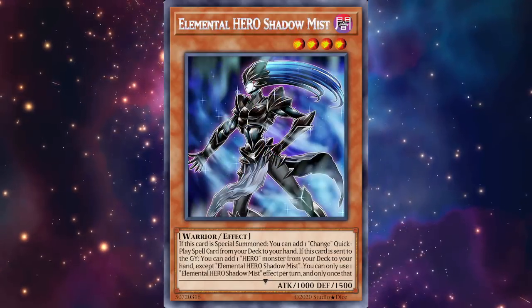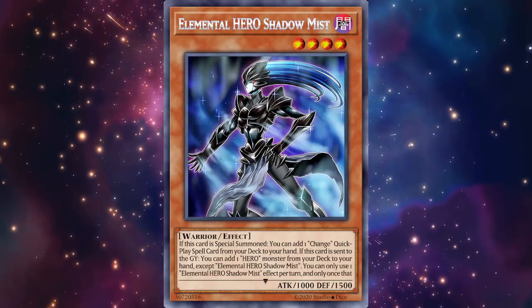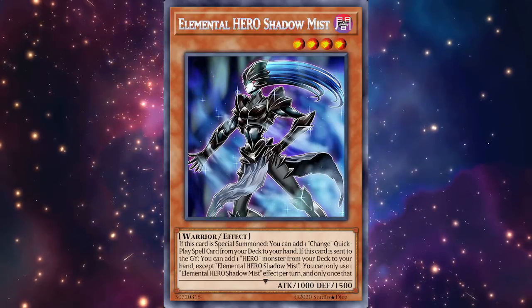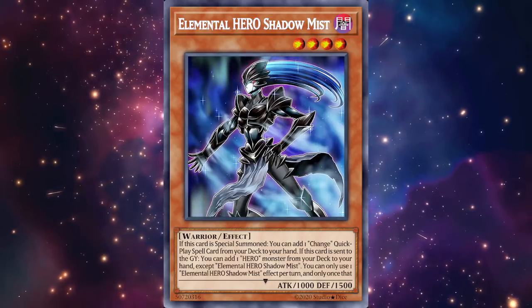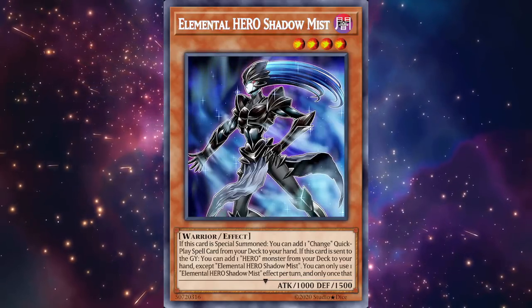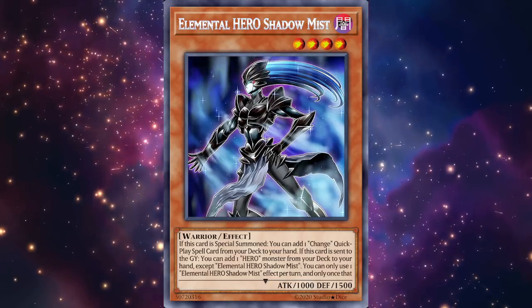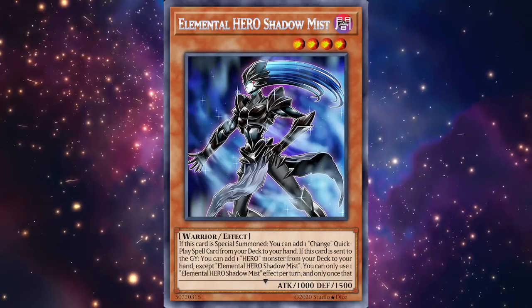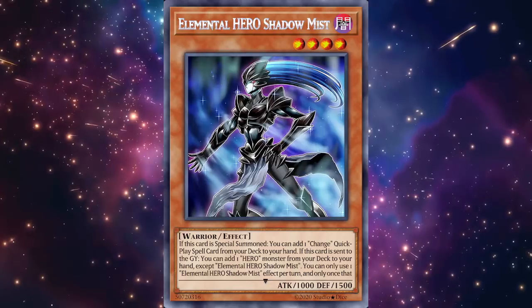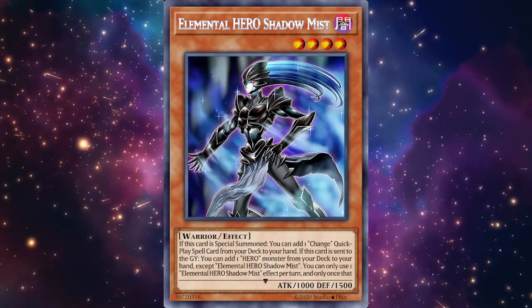The next card is Elemental Hero Shadow Mist — a card a lot of people have been waiting for. Its effect reads: if this card is special summoned, you can add one Change quick-play spell card from your deck to your hand. So you finally have a way to search Mask Change. You can trigger that effect using cards like Solid Soldier, Powerful Rebirth when it's in the graveyard, or Goblinberg — though if you use Goblinberg that's going to make Stratos miss the timing, so pick carefully.